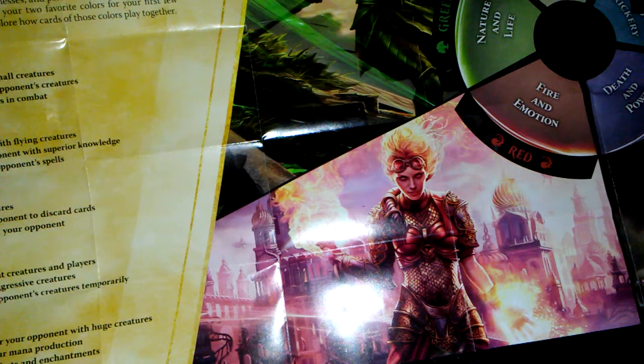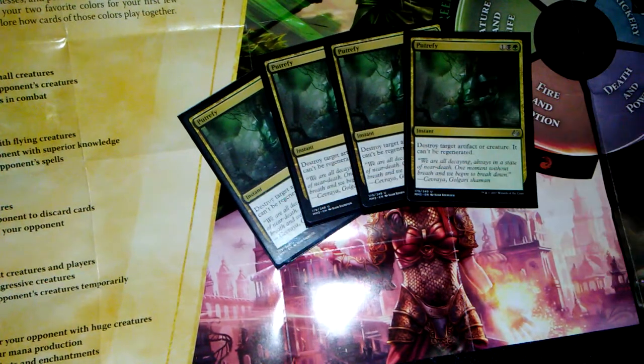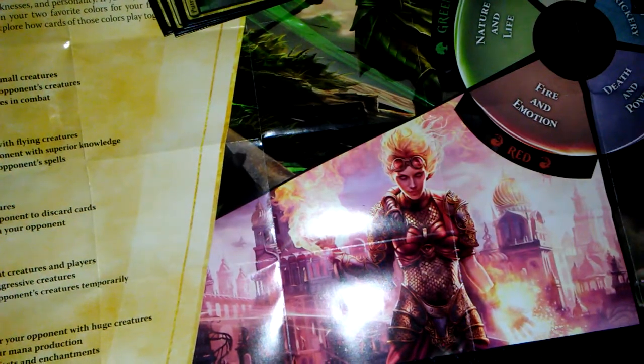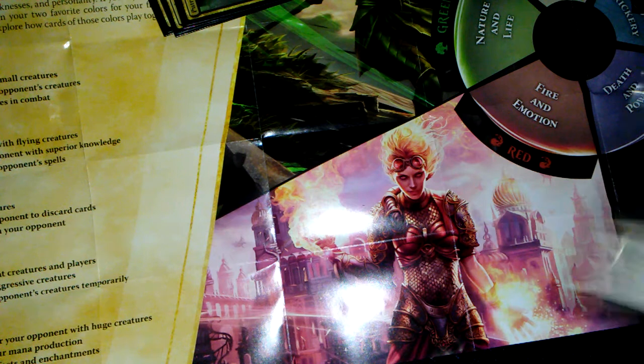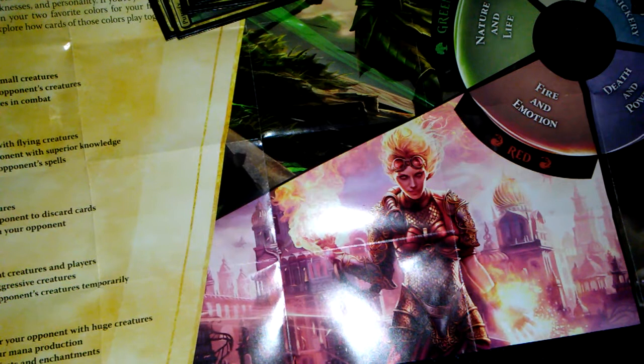So that's the main deck. I'll go over the sideboard — this is all going to change as well. Four Putrefys — this is pretty much what I end up sideboarding in the most, particularly when I'm going against mostly artifact decks or other black decks because you don't want to use Terror against black cards. One Duress because I only have one on hand — it's good in certain circumstances. Four Natural State — destroy target artifact or enchantment.